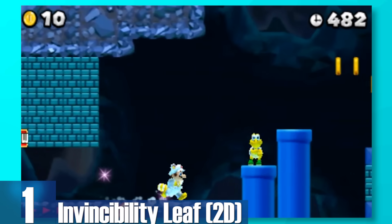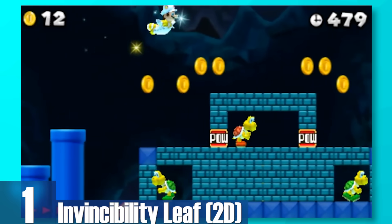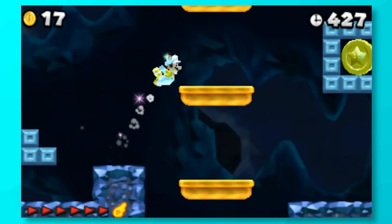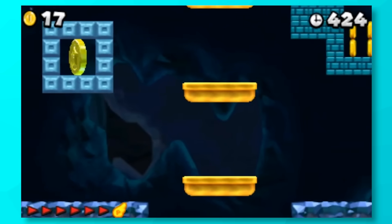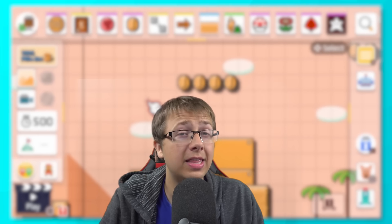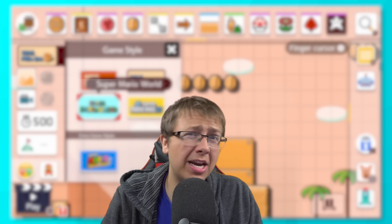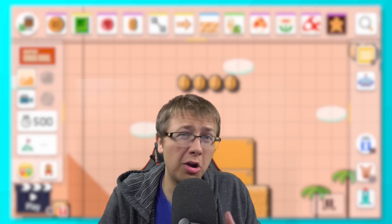2: 3D Invincibility Leaf. Not only can you float around and have a better jump, but you're completely invincible for an entire level. It's like having stars that don't go away, and your jumping is dramatically improved. And 1: 2D Invincibility Leaf. It's slightly better than the 3D one because you can actually fly for a bit. It doesn't last forever like the P-Wing, but the meter charges up so fast that you practically do fly forever. This list was stupidly hard to make — it was quite the challenge trying to piece together all the power-ups and how useful they are in their own environments.